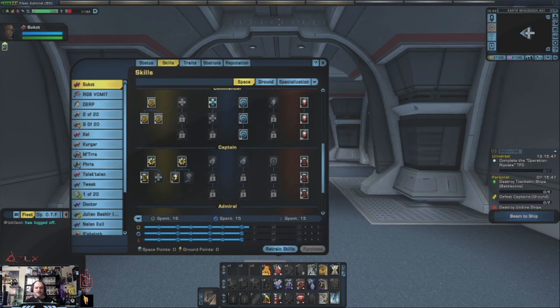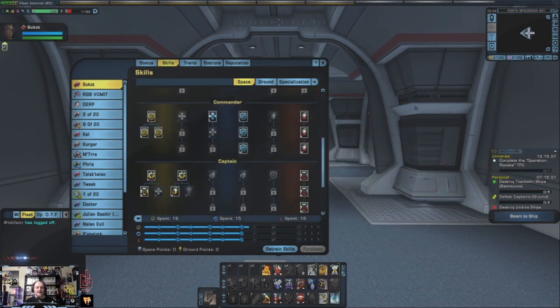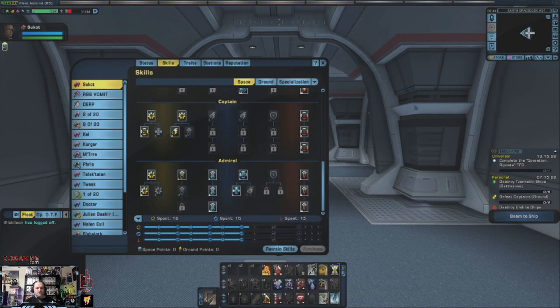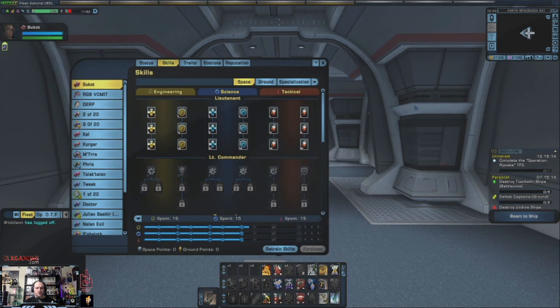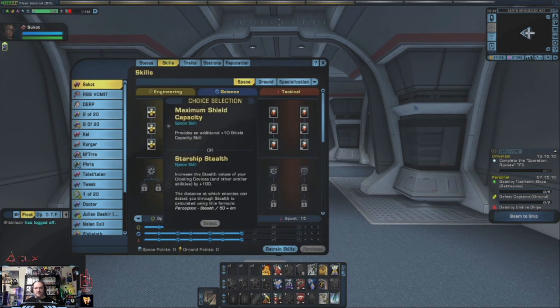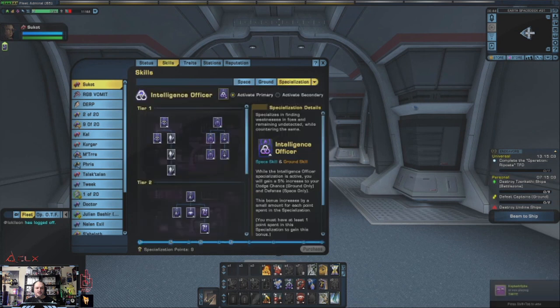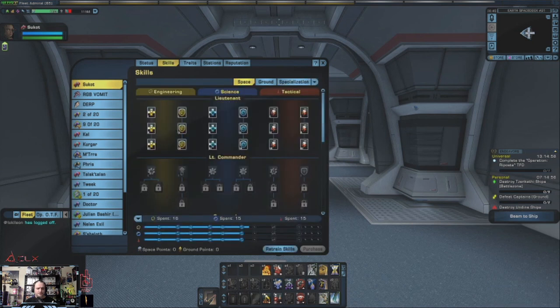It is always a good idea to max out your lieutenant skills because that covers shield strength, hull points, hull regeneration, shield regeneration, weapons bonus, and your energy and torpedo increases. Every single one of those you unlock afterwards — take the time to read each one. Once you hit 65 and want to reset, just hit that retrain skill to reset it. The same can be said for ground — read every one of those to see what it's going to do. I always focus more on space than ground because I've always preferred space combat.